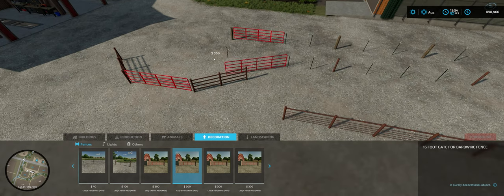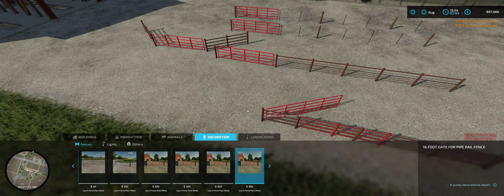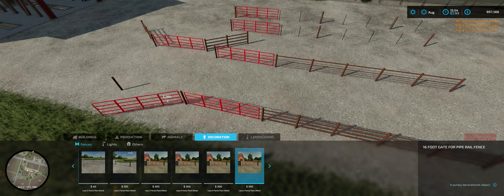Here's one gate for this fence, then you got this one for the sucker rod fence, and then one for the pipe rail fence.